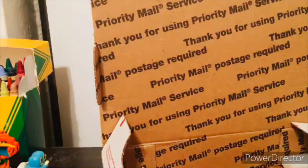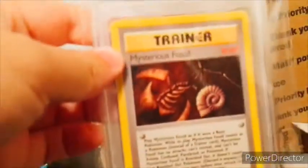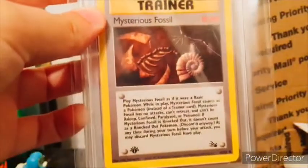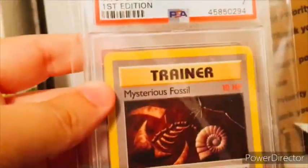We got a little padded one here. Now, if I remember, I'm guaranteed at least one PSA graded card. Shall we open it up and see? And why do they have foam peanuts? I think I might actually get two this time. The first one is — actually, not too bad. A Mysterious Fossil Trainer card, from Fossil, First Edition too. It's a seven, though, so I don't know how much it would be worth PSA graded, but still good either way.